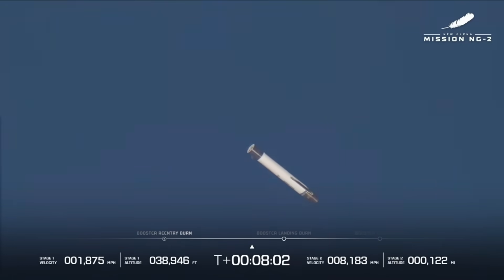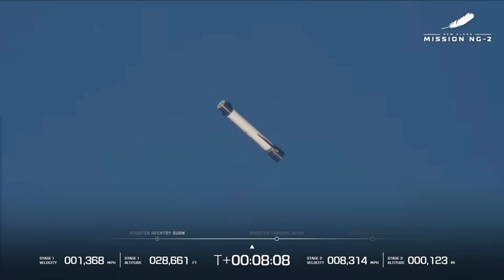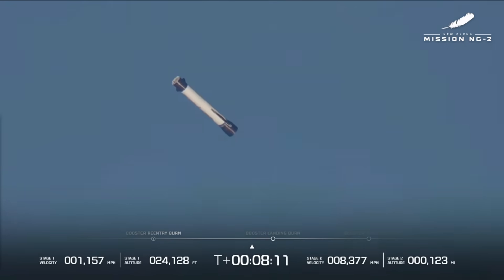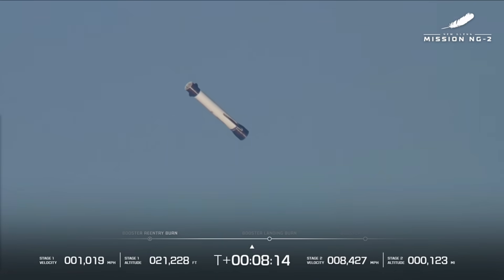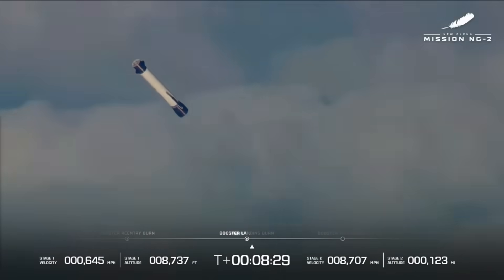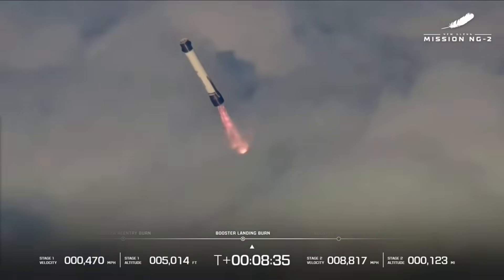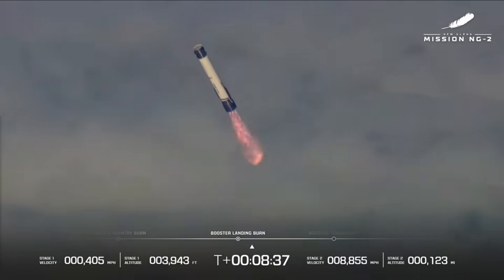Now it starts to tilt down. One minute to go — less than 3,000 feet. GS2 throttle-down complete, responses look good. Eight minutes, twenty seconds into flight. Tending back toward landing burn ignition. And we have landing burn ignition — see three good engines. We've got our booster landing burn. Engine control looks good. Eight minutes, forty-three seconds into flight.